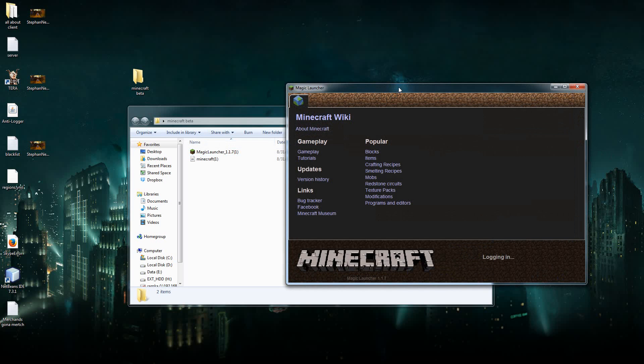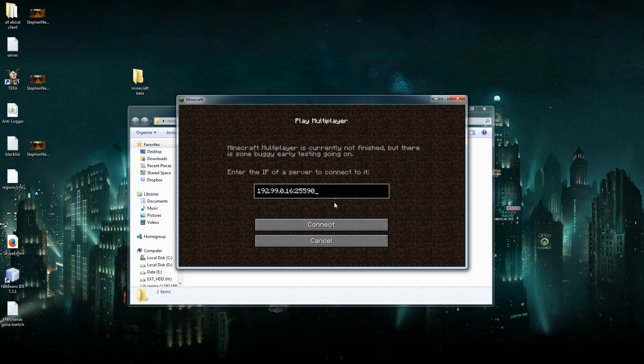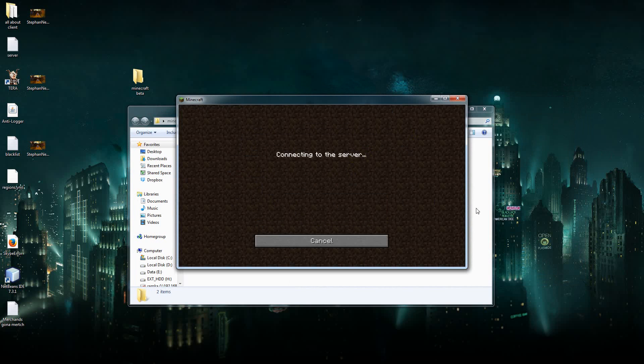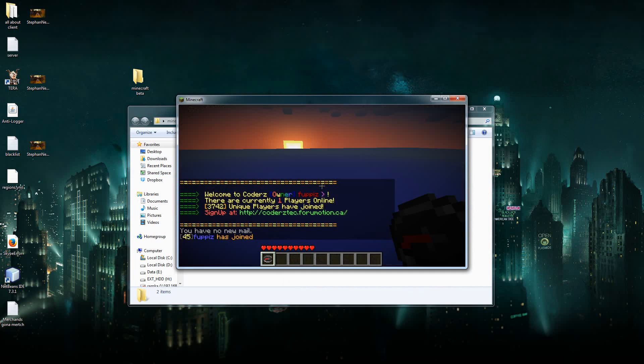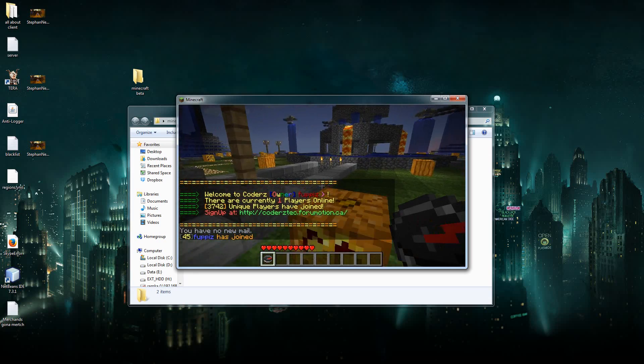You hit OK, and you hit Login. And that's it — this is all the magic that is done here, there's nothing more complicated than that. Then you put in the IP, make sure you type it, so you can login — and oh my god, I am on my server! How awesome is that!